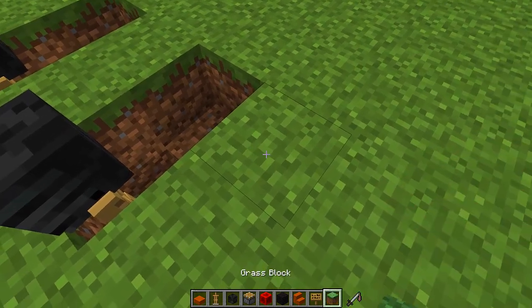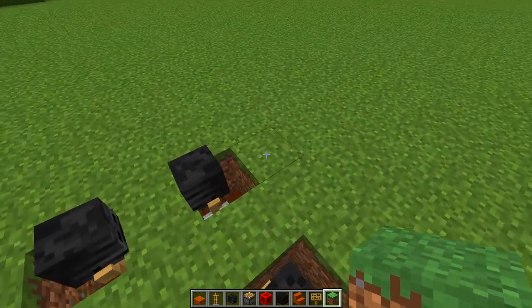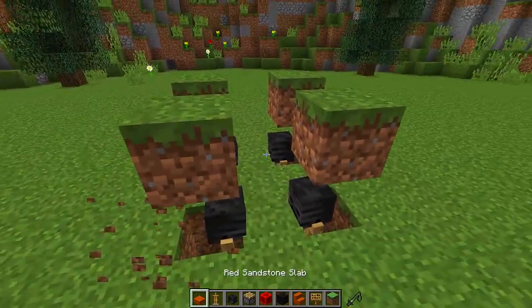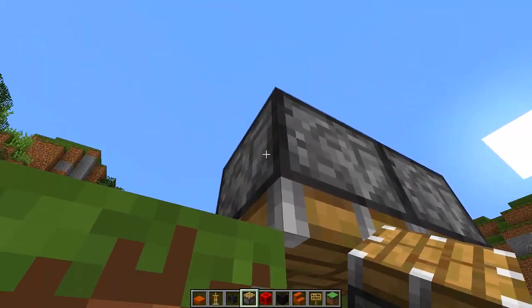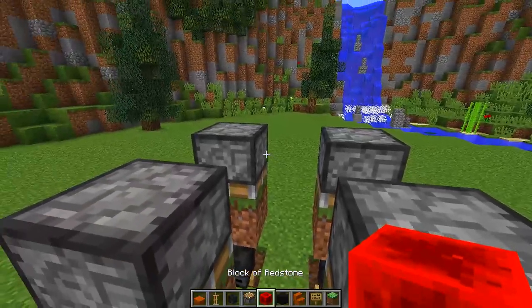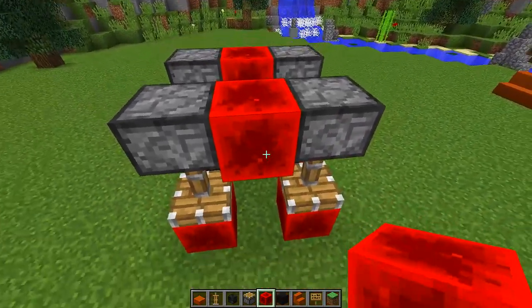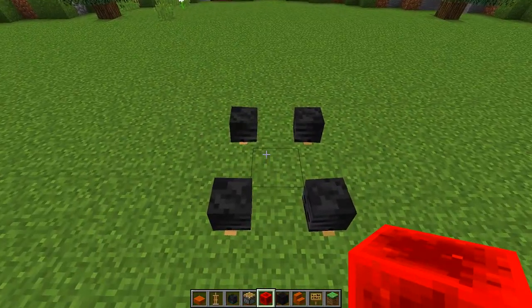Now replace the ground — whatever your ground is made out of — and cover up the hole at the back. Then place the same block above the armor stands. Next, make your pistons face down into each one of these blocks and push them down into the ground so the armor stands are nicely covered up. Power the pistons with redstone blocks, destroy the redstone, place a block in between, power them once again, and now if you destroy all this you can see the armor stands are nicely covered up and we have the start of our mini go-kart.